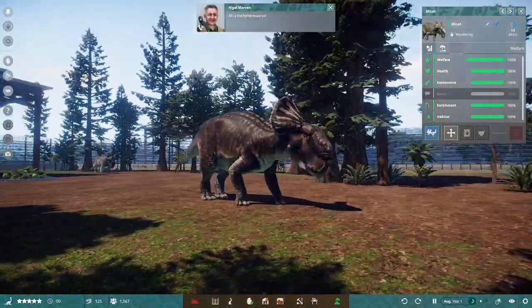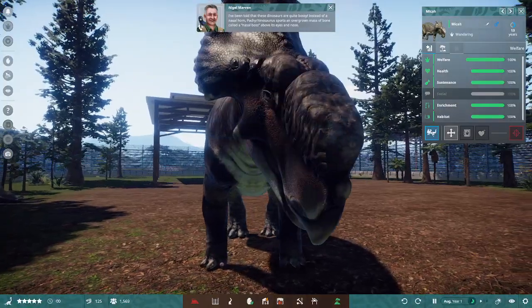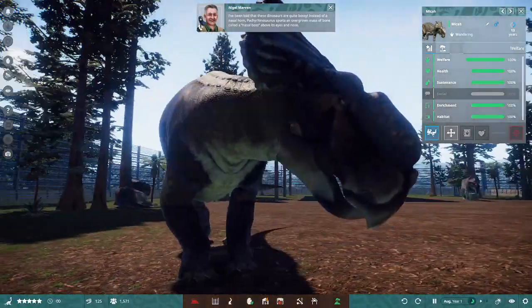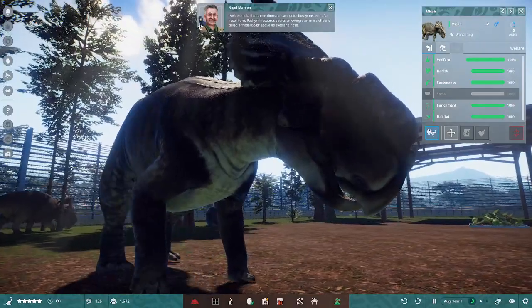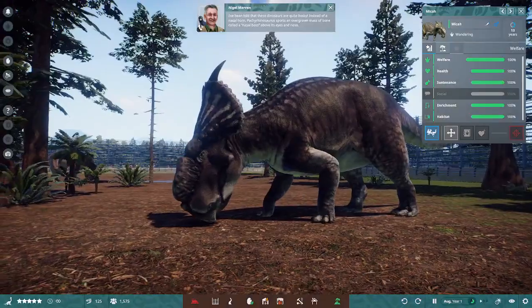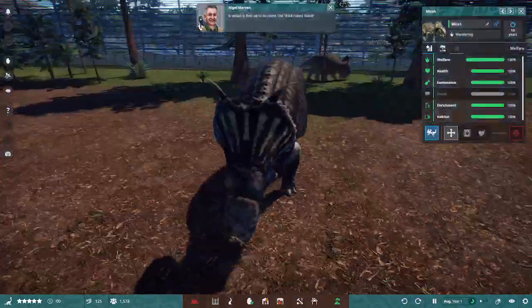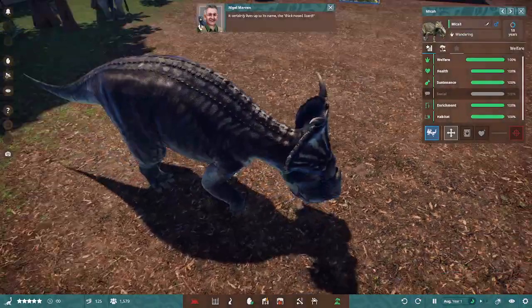A Pachyrhinosaurus. I've been told that these dinosaurs are quite bossy. Instead of a nasal horn, Pachyrhinosaurus sports an overgrown mass of bone called a nasal boss above its eyes and nose. It certainly lives up to its name — the Thick-Nosed Lizard.